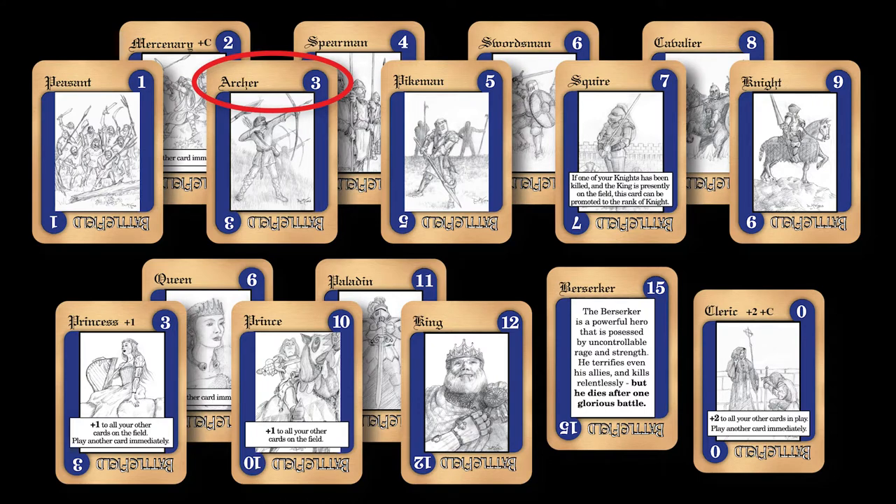Then the archers, of which there are many, have an advantage if the field is muddy, but not so if there is a strong wind blowing. After that, we find the spearmen, pikemen, and the swordsmen. And at a strength of seven are the squires, who can be promoted in the field if the king is present. The cavaliers are ranked eight and the knights are at nine. In the lower left here, you see the royal family. The princess inspires the troops, adding one to each of their powers and bringing her champion to the field with an extra card.